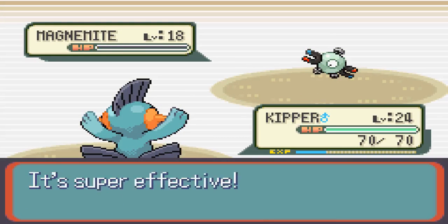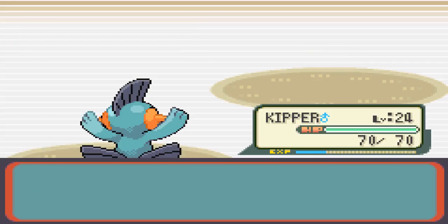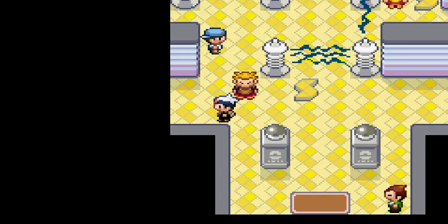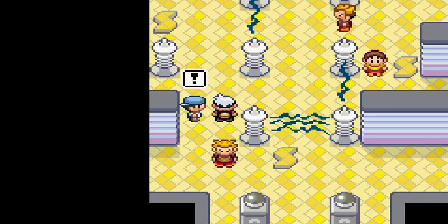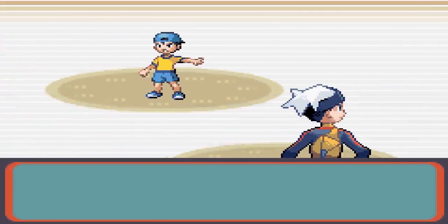Watson is basically the Electric type gym leader in the Hoenn region. One thing I've got to mention before the episode goes on too long is that my teeth are kind of hurting because I got my bottom braces on today, so I'll have to stop and take a drink of cold water every once in a while because they'll just be paining me a little bit. Sorry about that, but nothing I can do about it now.